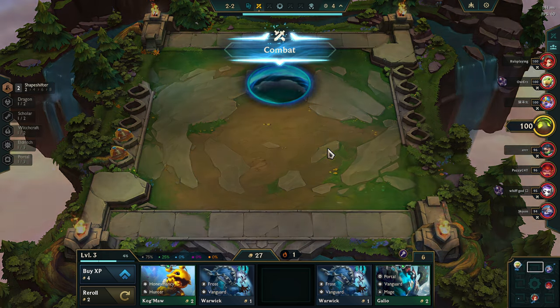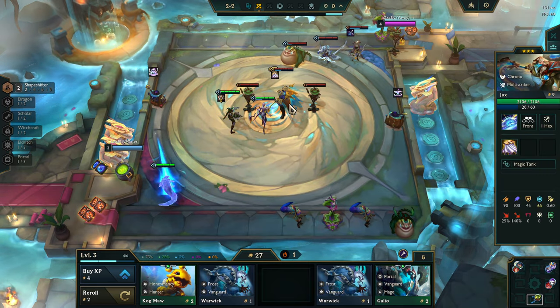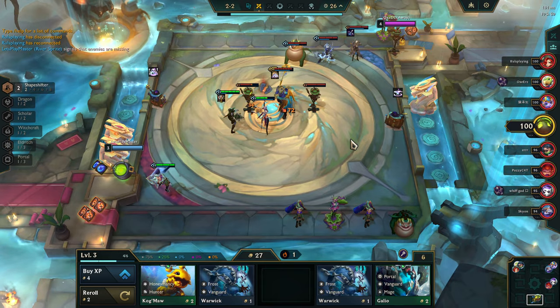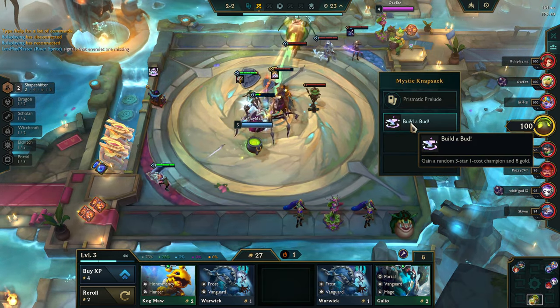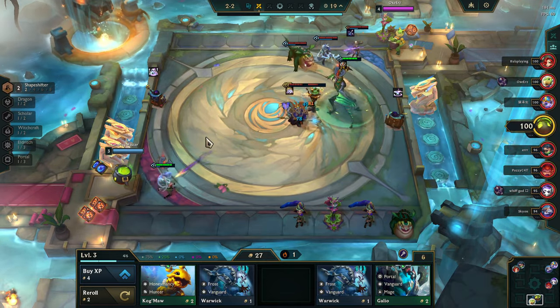So yeah, we're gonna try and chill at 100 gold. We're gonna be so weak. Oh my god, a gold Jax! We took a three-star one-cost — that's a big L for us.